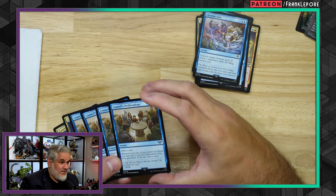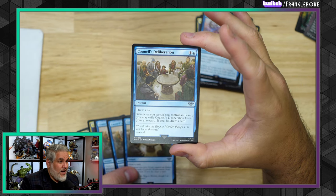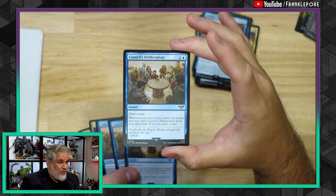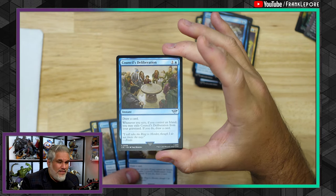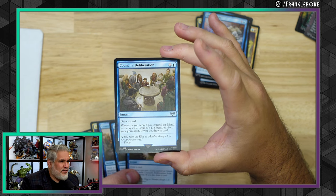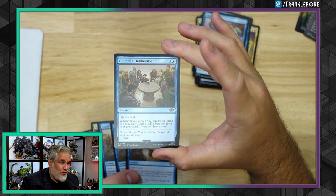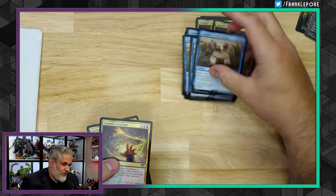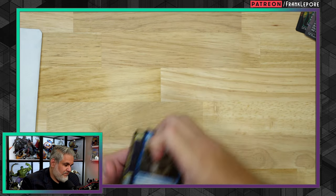Council's Deliberation — this is a card I've seen seeing play in Legacy of all places. Two mana draw a card at instant speed. Whenever you scry, if you control an island, you may exile it from your graveyard; if you do, draw a card. The second half is just free, but the decks I've seen it in literally just have Preordain as their scry engine. Consider isn't scry — it's surveil. It's really interesting that they're relying on just Preordain to trigger that second half. There were definitely Legacy decks with four Councils of Deliberation. And then the rest was two more Gandalf's Sanction.